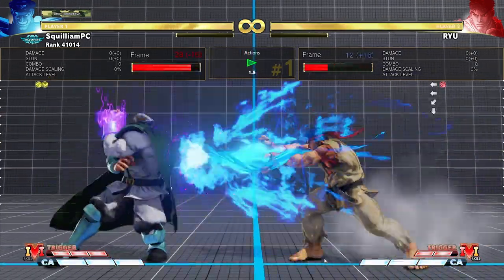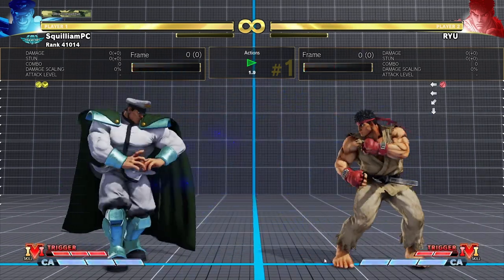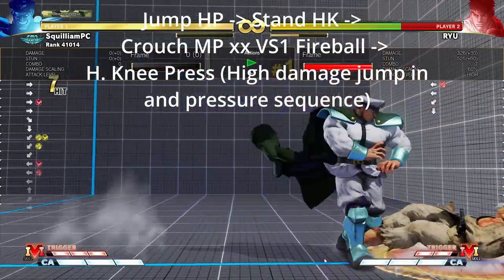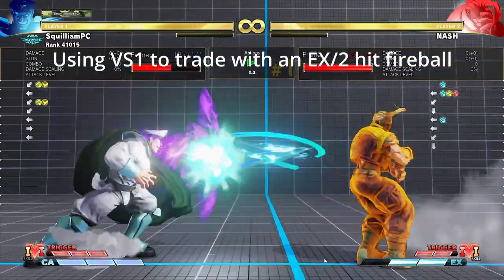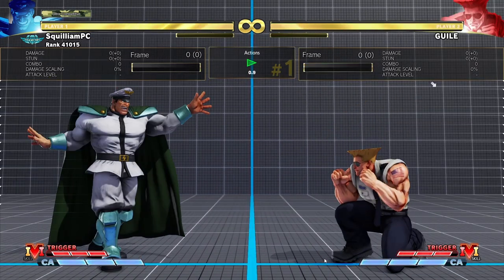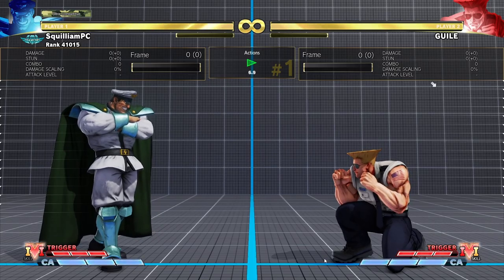You can either hold the V-Skill command and throw it immediately, or hit it later to save the projectile for a better time. It's good to note that multi-hit projectiles like Guile's Sonic Cross or Kage's Shakunetsu Hadoken will beat the absorb, because Bison can only absorb one hit of a fireball.